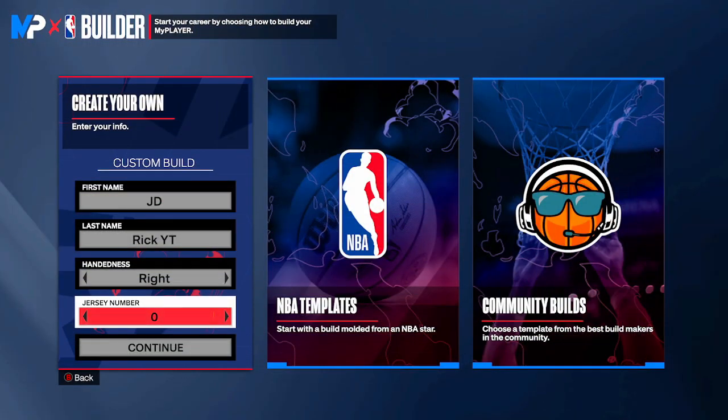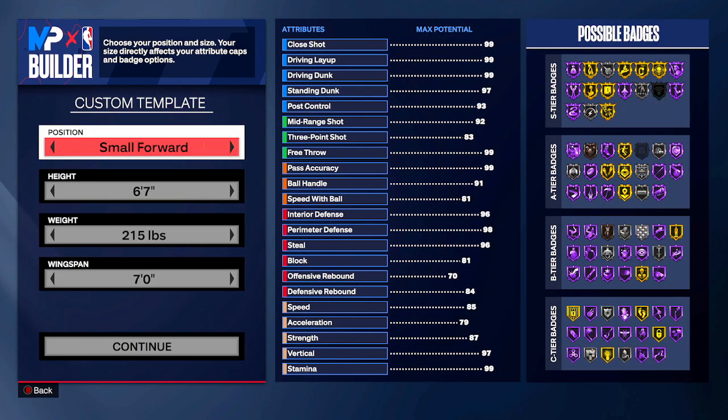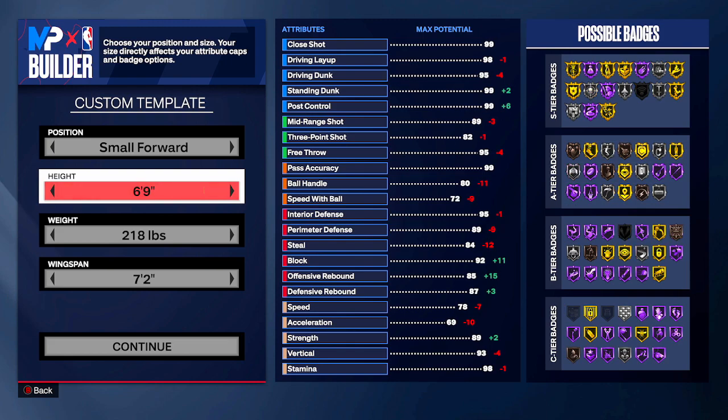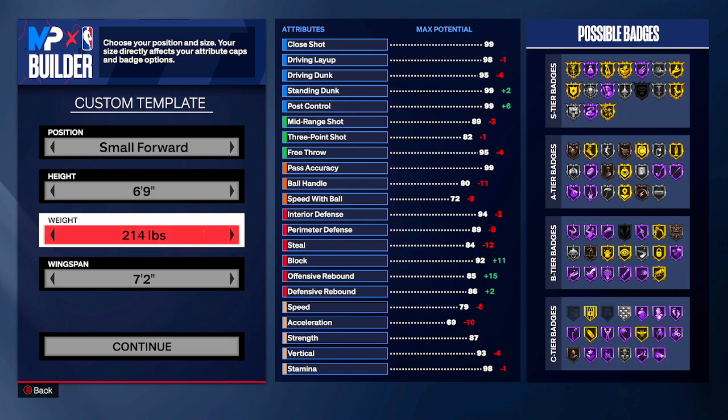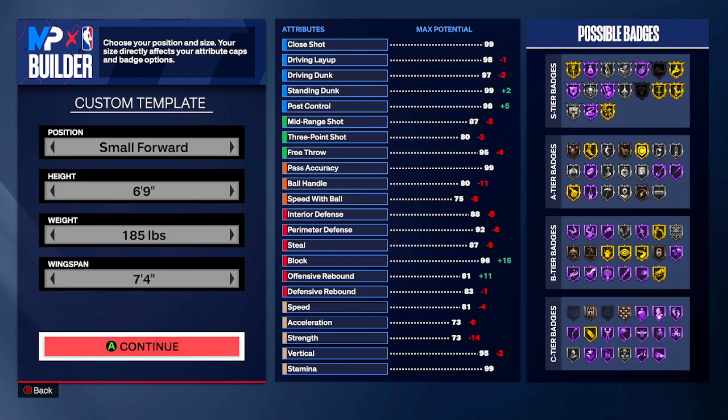Here we are on the builder. I'm going to show you my version of this Jason Tatum build. We're going right-handed, jersey number zero like Tatum, small forward. His template is listed at six-eight, but we're going to go six-foot-eight, minimum weight at 185 pounds, and then on the wingspan we're going to go seven-foot-four. I'll show you why as we get into it.